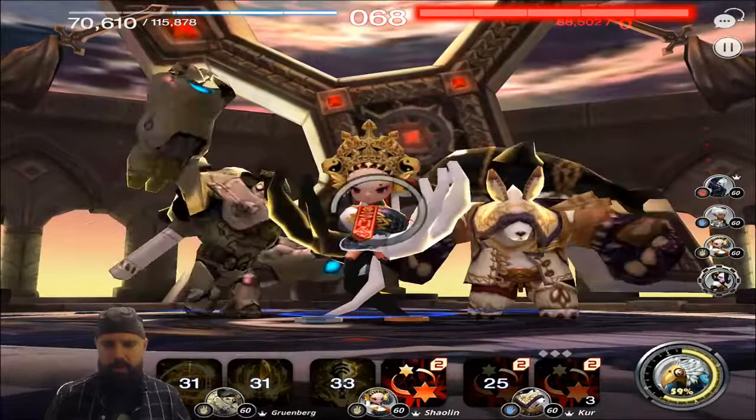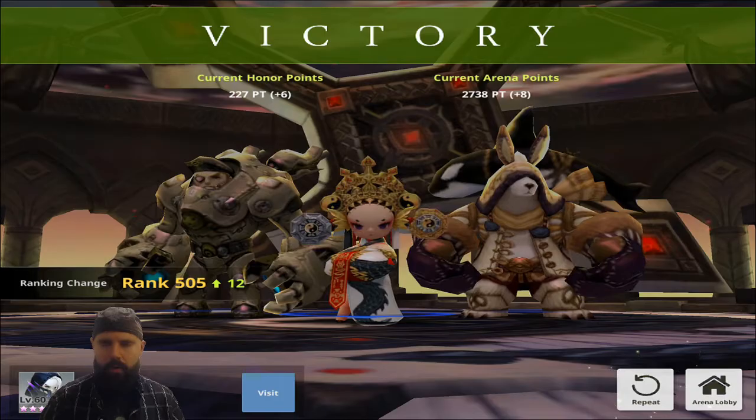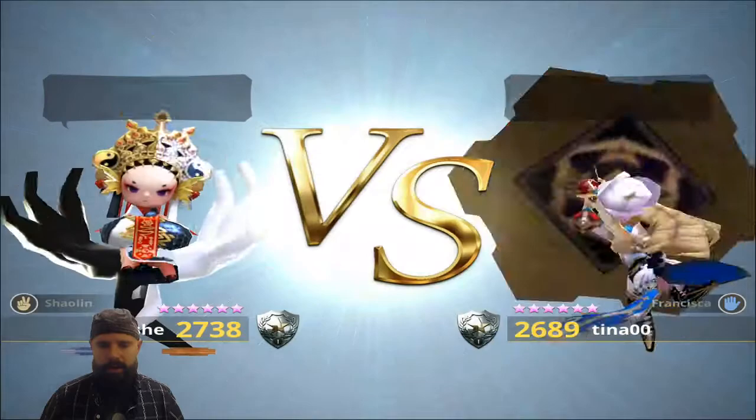That was not bad, thanks Grunberg. The question you have to ask yourself is: was it max-skilled Shaolin and Kerr that did that? Or was Grunberg really instrumental in that victory?